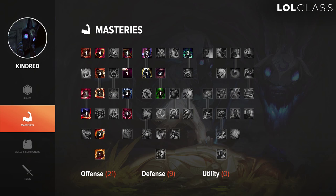For masteries on Kindred I end up going an attack speed and attack damage focused page where I take attack speed from Fury, 1 point in Butcher, 1 point in Double-Edged Sword, 3 points in Brute Force, 1 point in Feast, 3 points in Executioner, 1 point in Dangerous Game, Martial Mastery for 1 point, Spell Weaving, Blade Weaving, Devastating Strikes, and Havoc. Then for the 9 in defense, you have two options: either 2 points in Tough Skin or 2 points in Recovery depending on how good you are in the jungle. Then you go Block, Veteran Scars, Unyielding, and Juggernaut.